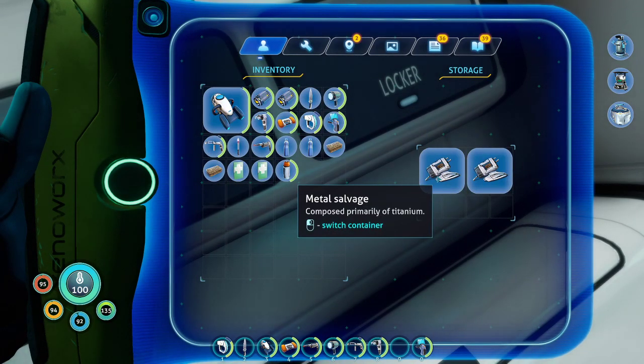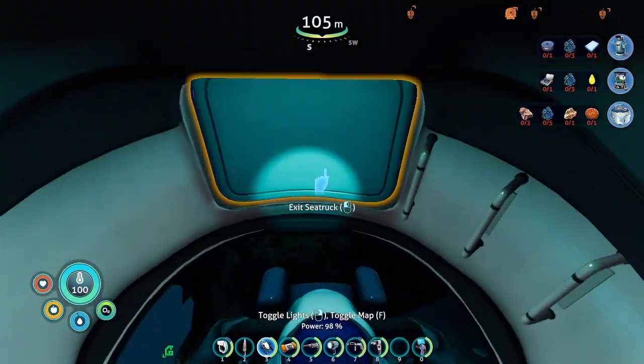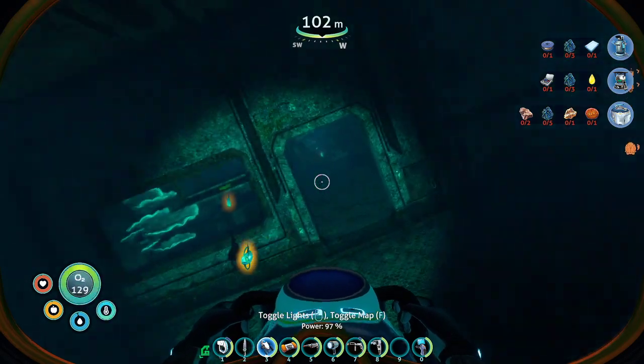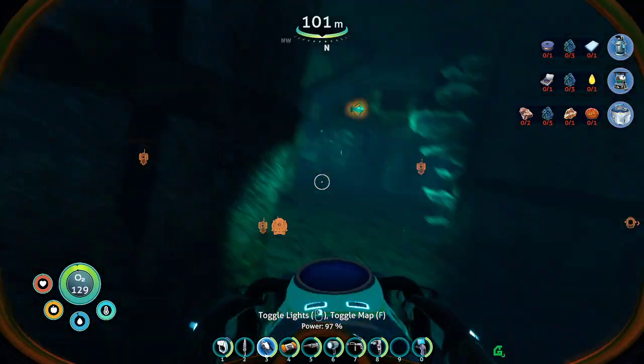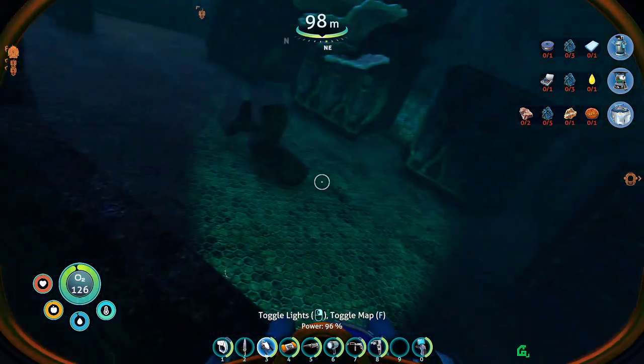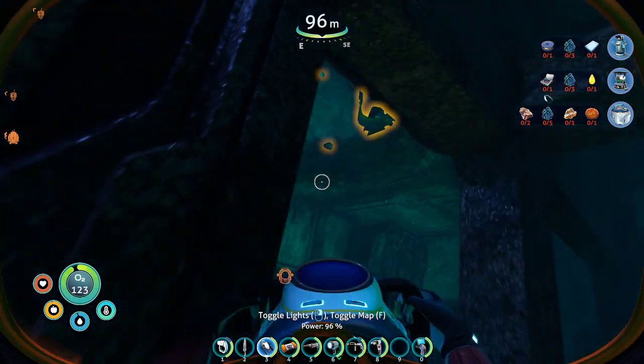I need to manually convert those to titanium. You need a fabricator module. I never pick those up unless I really need titanium. I mostly just wanted to reduce the amount of highlighted things.